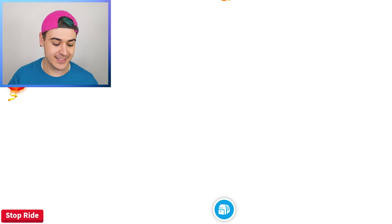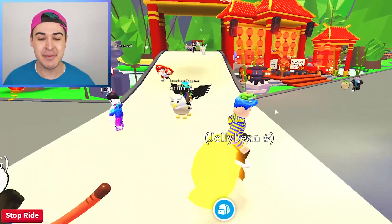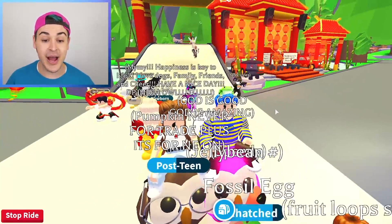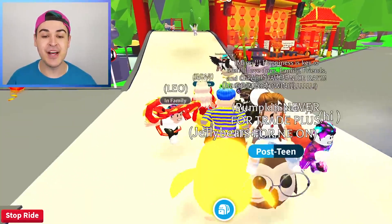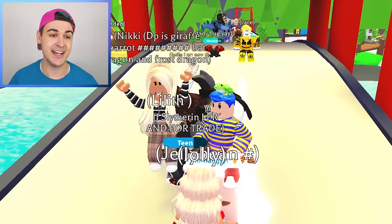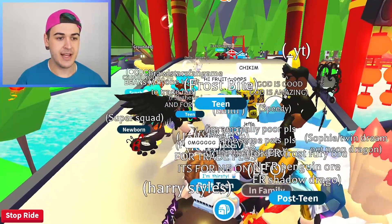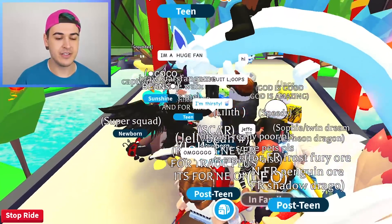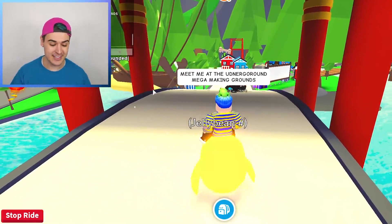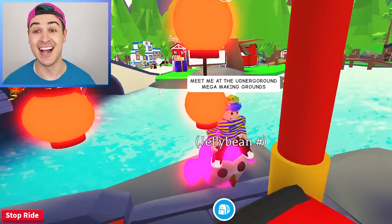We are the Froot Loops, and I think we're almost at 200,000 members, which is absolute mayhem. So Jellybean, what are we doing today? He said, what do you think? Oh, we got two owls! Oh, we got owl buds. Jellybean says it's time to make a mega. These Froot Loops are about to be shaking right now — they're going to be quaking. Hi Froot Loops, meet me at the underground mega making grounds. Because we are going to make the world's first mega neon diamond ladybug.